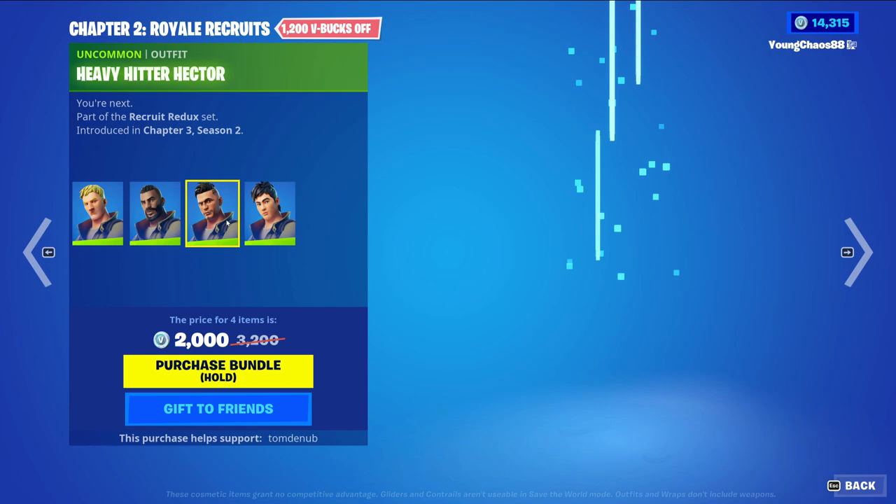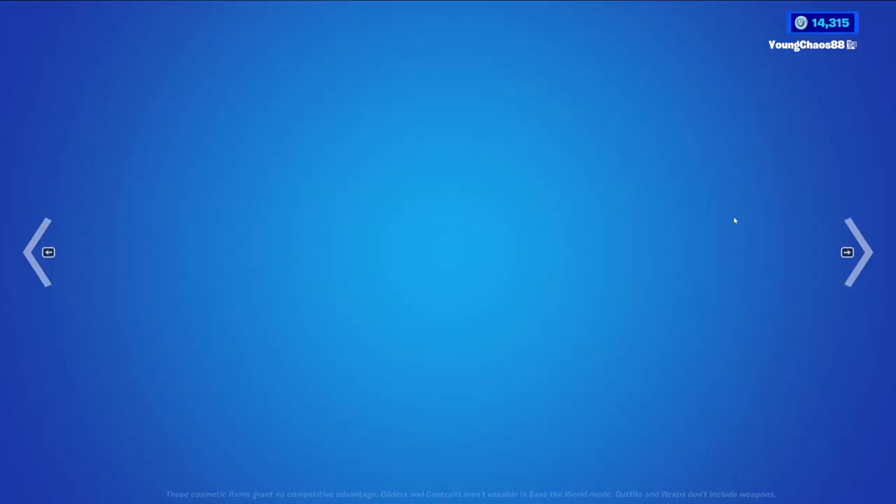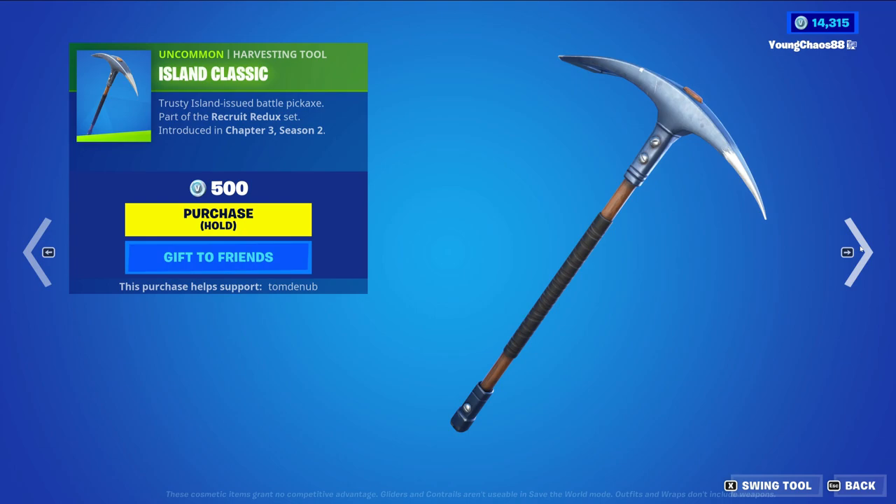You can also buy them all separate down there with the Chapter 2 Royal Recruits — the four males. We have Jonesy the Second, Captain Carlos, Heavy Hitter Hector, and Mercenary Mansu, all 800 V-Bucks and uncommon outfits, and you buy everything else separate.